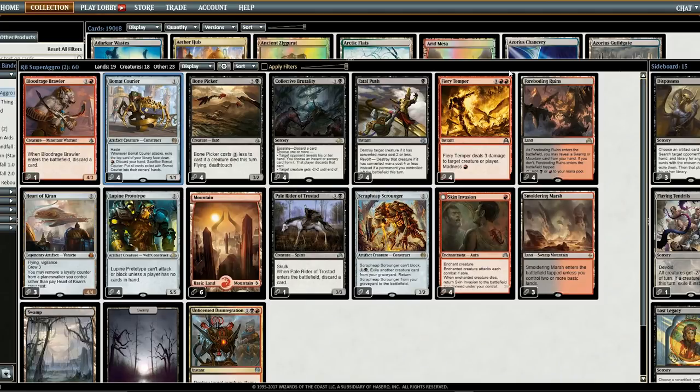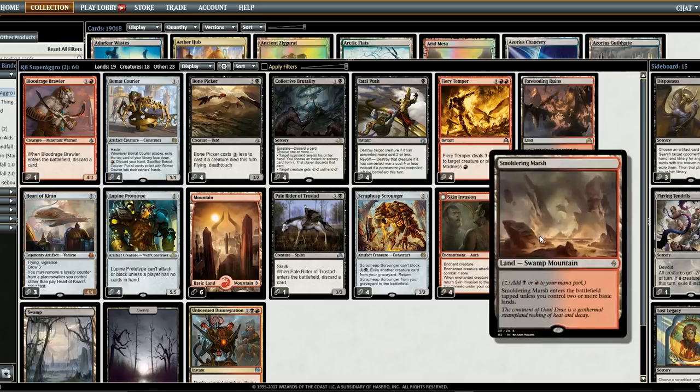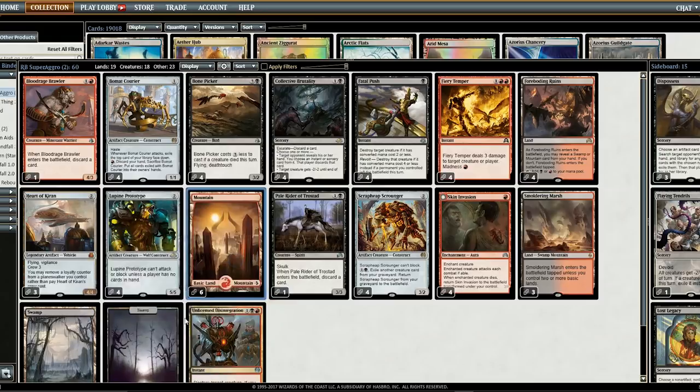Like any other deck, it has its downsides, but when it does work, it works very well. It has 19 lands — 4 of these, 3 of these, and split evenly between Swamps and Mountains, 19 in total, which is very low. But since we're trying to go aggressive, that feels like the right number.